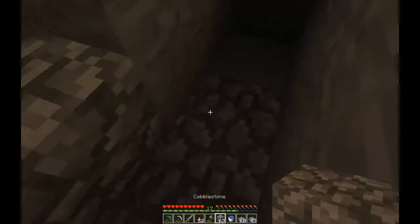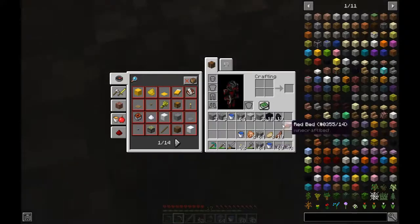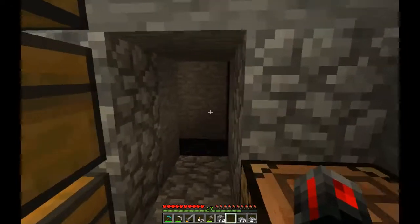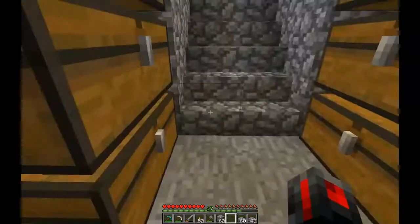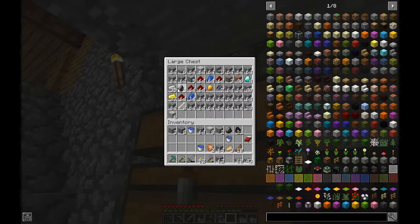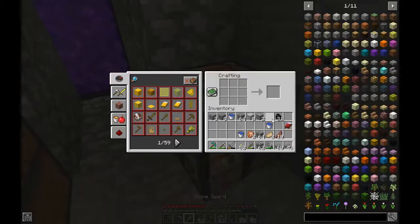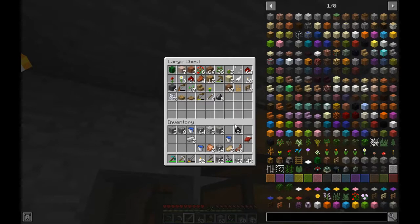Wait, it needs to be taller. Another portal's there. I just need flint and steel. I have a flint. I have a steel — flint and steel. I have a steel, I have a steel. I need an iron sword too. I use up every one of my sticks.